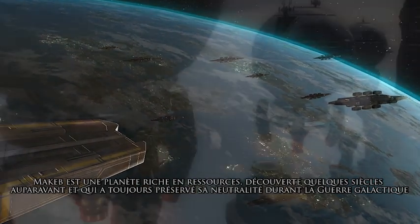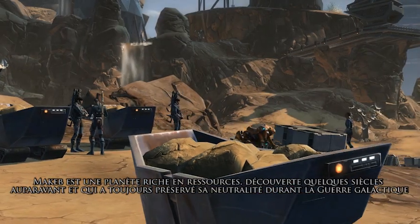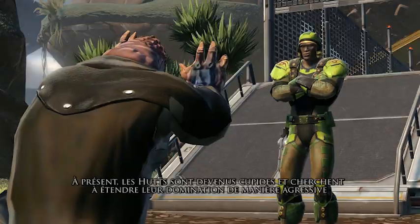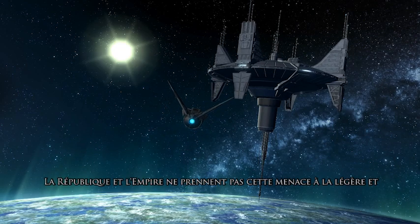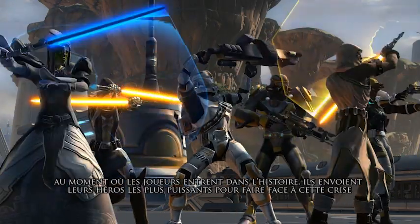Makeb is a resource-rich planet that was discovered a few centuries ago and has maintained its neutrality throughout the Galactic War. Now the Hutts are getting greedy and they're looking to aggressively expand their own dominion. The Republic and the Empire are not taking that lightly and they are sending their greatest heroes to deal with this crisis. And that's where the players come in.